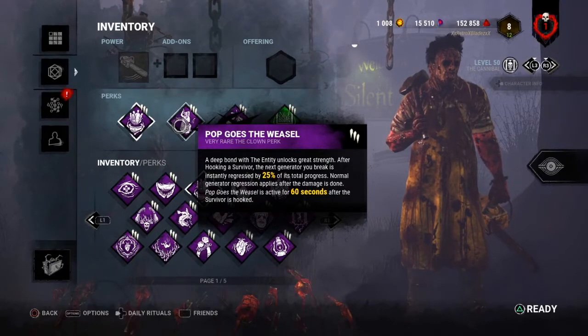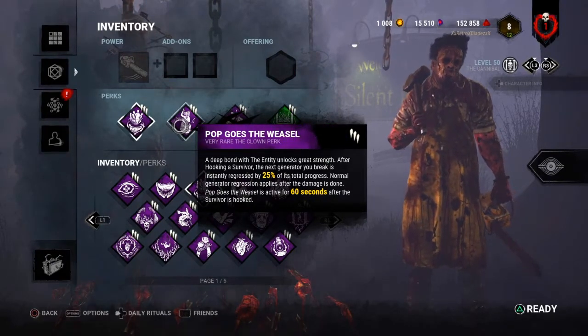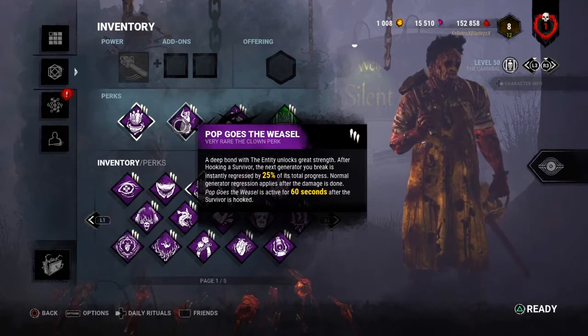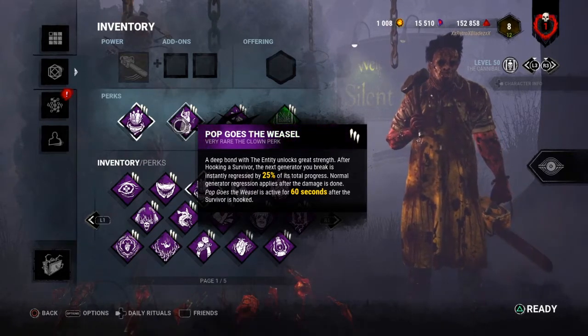Pop Goes the Weasel: each time after hooking a survivor, the next generator kick is instantly regressed by 25% of its total progress, and after that normal generator regression applies. You have 40 seconds at level 1, 50 seconds at level 2, and 1 minute at level 3 to kick the next generator. So it pops.